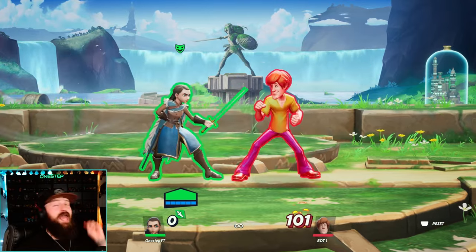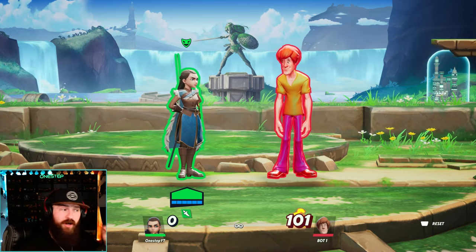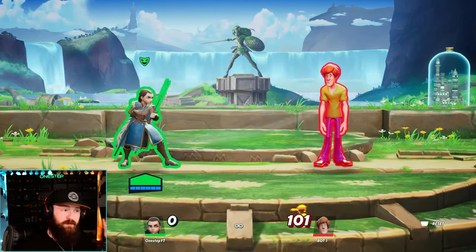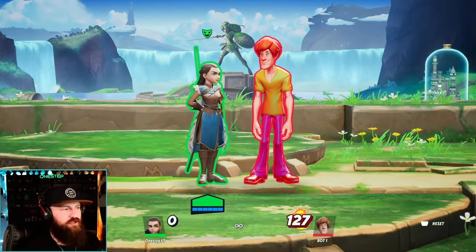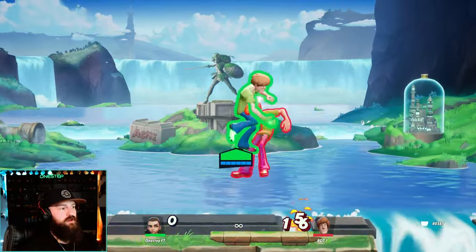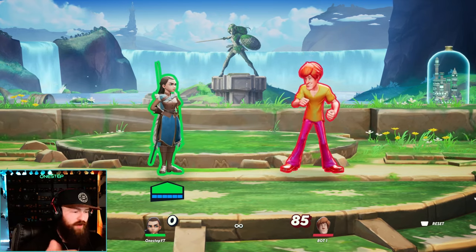By far Aria's most interesting move — and in my opinion the most interesting move in the game — is her face steal. With a neutral attack, she steals your opponent's face and lets you use one of their moves. For example, against Shaggy: on the ground you press neutral again to do his side special, or in the air you steal Shaggy's aerial upward special.